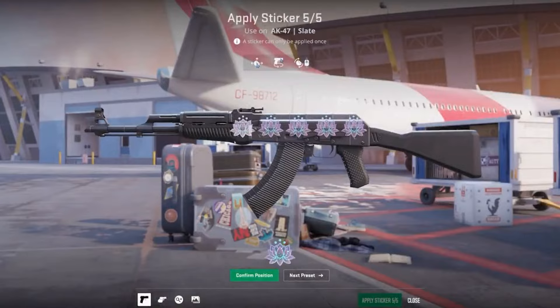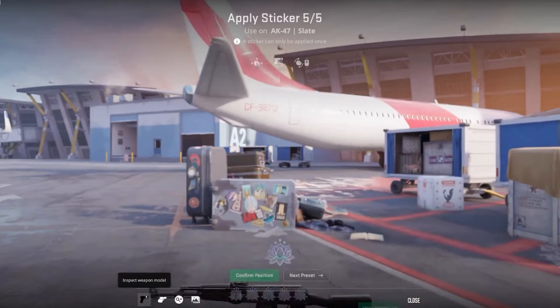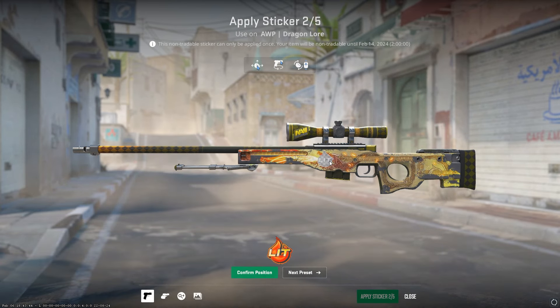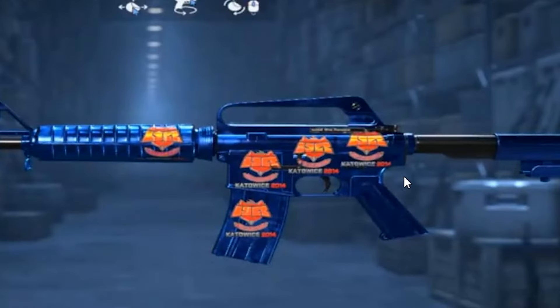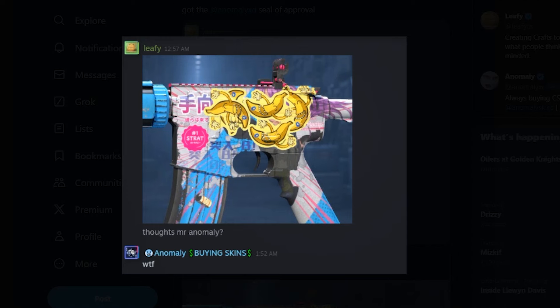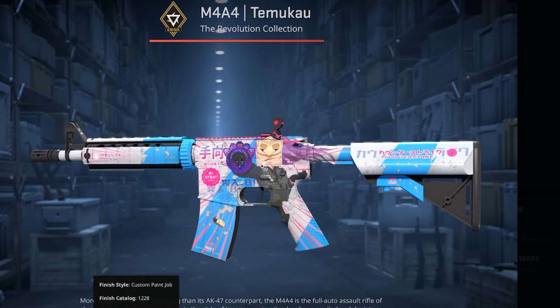Custom sticker placement is arguably the most controversial part of this new update, but it's been a long time coming honestly. Not only can you apply five stickers to all weapons in game now, but you can place them almost anywhere on the weapon that you want to. You can also rotate the sticker and even overlap stickers if you so desire. Somebody has already made the first five-times Cato 14 holo craft that looks absolutely incredible. I've heard a lot of people worried about this crashing sticker prices or lowering craft value, but I honestly only see a positive future from this.